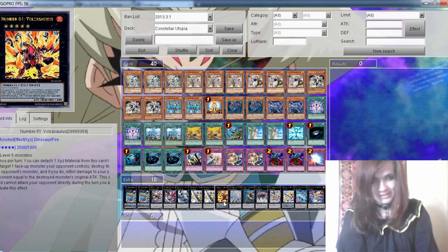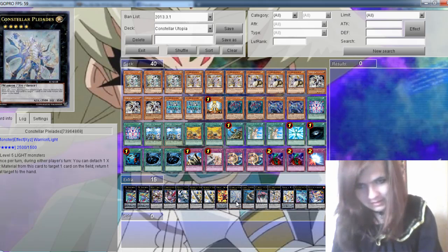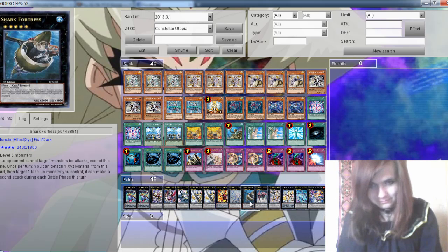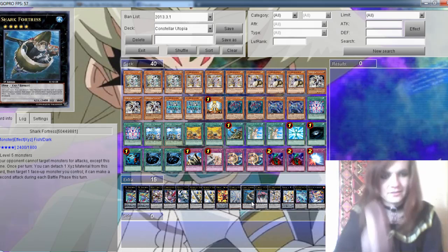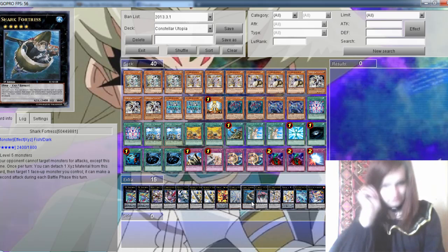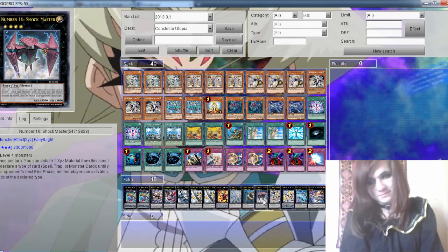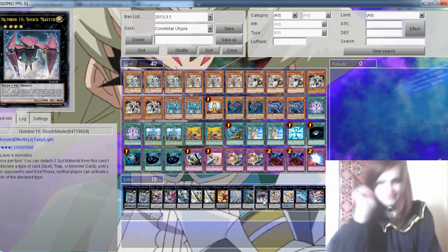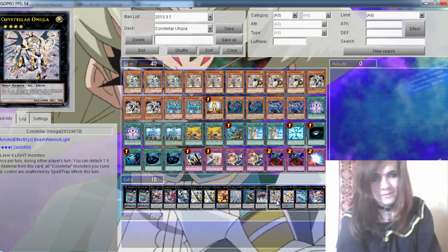1 Number 66 Master Key Beetle, 1 to set up plays. Really nice card. 1 Checker, you can use both cases — for example, make Utopia attack twice. And 1 Number 16 Shock Master, which is very easy to make. And 1 more going to the extra deck.